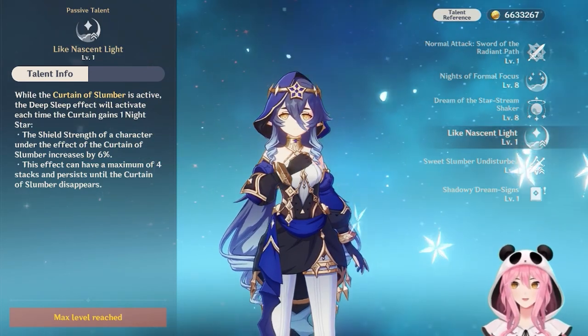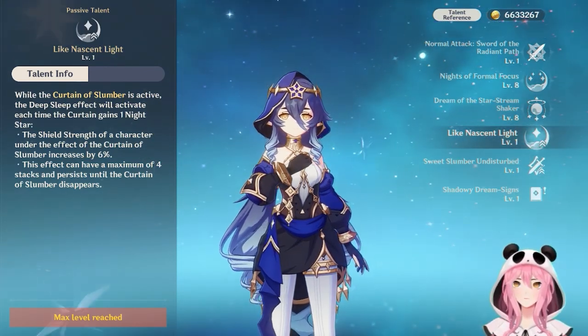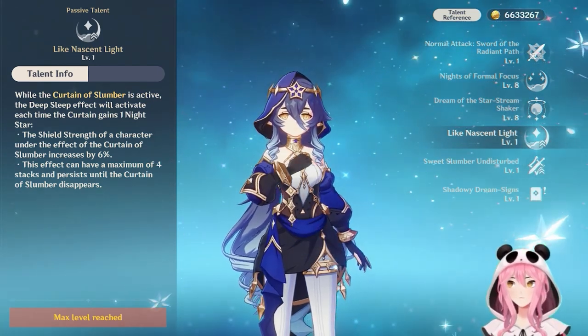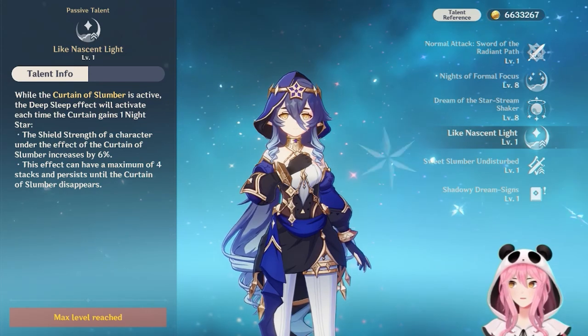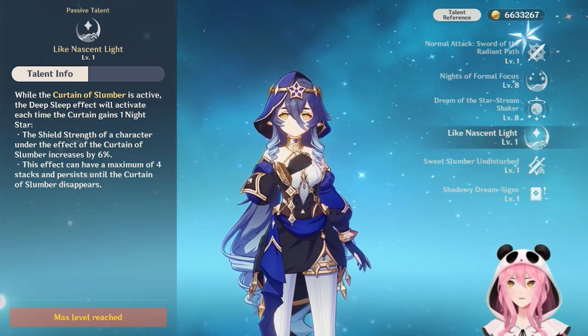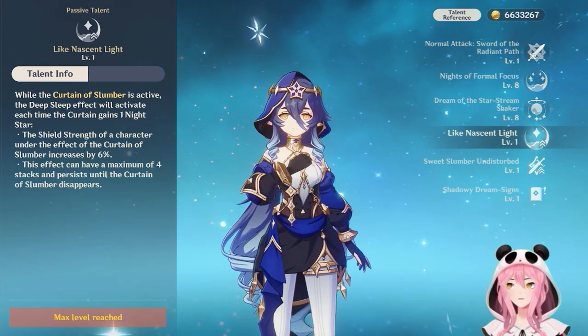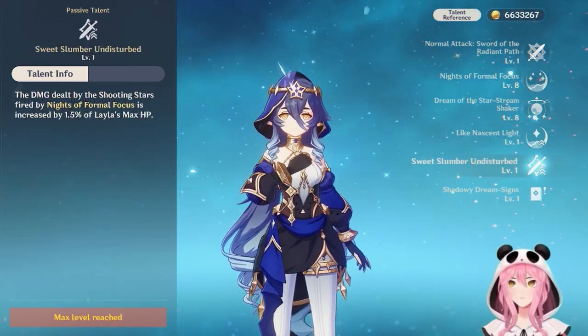Her first ascension talent, Nascent Light, increases your shield strength by up to 24% as you accumulate Night Stars. You only need to accumulate four, which is very easy, and you'll obtain a 24% increased shield strength — very nice.